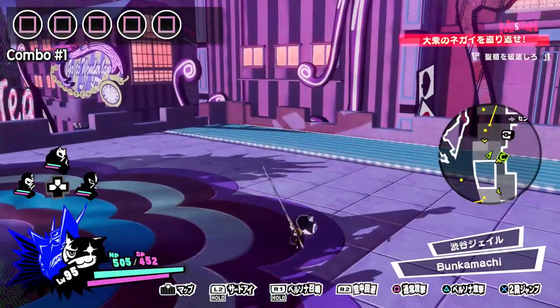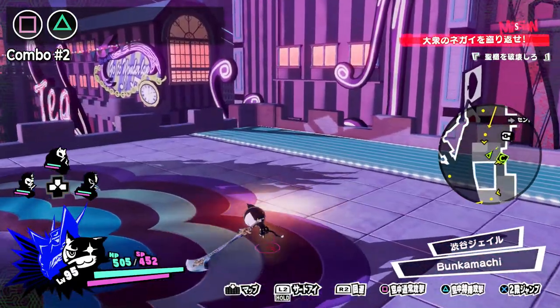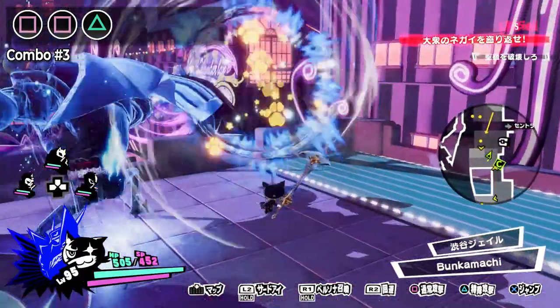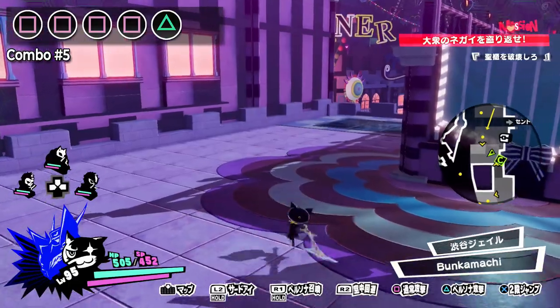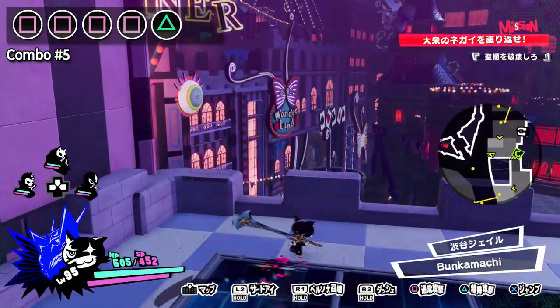This transformation can also be used directly after any of Morgana's combos, allowing him to quickly move around the battlefield. Perhaps the most useful combo Morgana has, especially in the early to mid game, is his square, square, triangle combo. This combo is nice and quick, allowing Morgana to complete it without being interrupted, and the final hit has a high critical strike chance, making it incredibly useful.